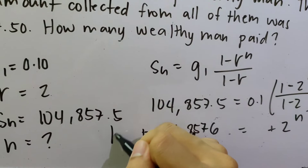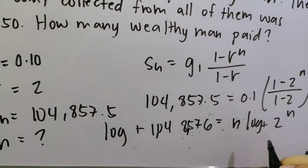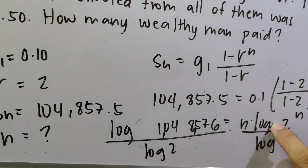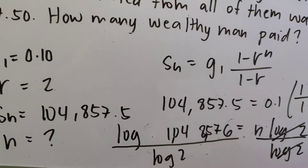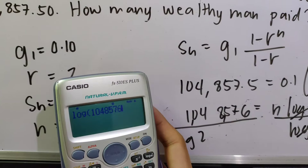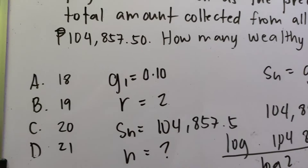Taking the logarithm of both sides: log(1,048,576) = N × log(2). Bringing N down, then dividing both sides by log(2): N = log(1,048,576) / log(2) = 20. So 20 wealthy men paid. That corresponds to the correct letter choice.